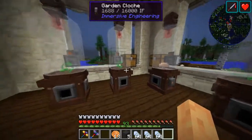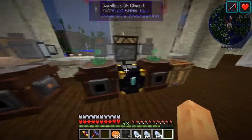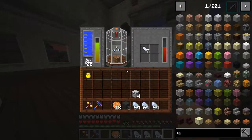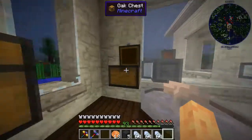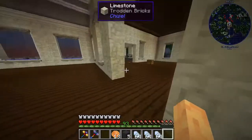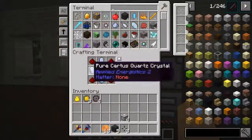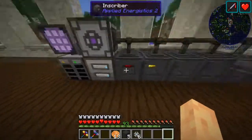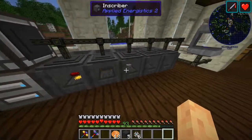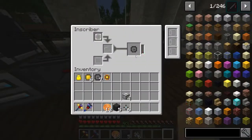We'll throw you up there — that'll power the growth of these, won't power the growth of those. We'll give these guys some power. Awesome, and we'll get more Certus Quartz. What are we doing for water? Half a tank — we're good. But yes, the ME system — all we're missing is some logic processors so we are working on them right now.